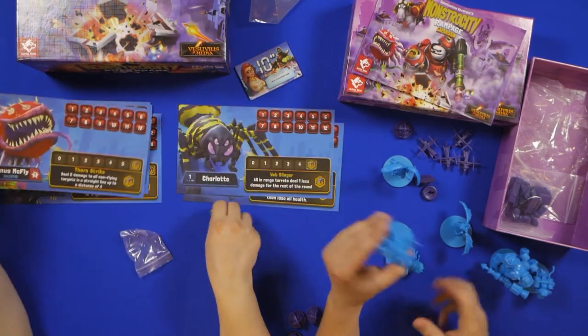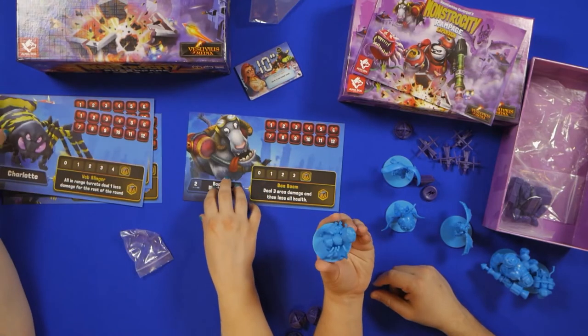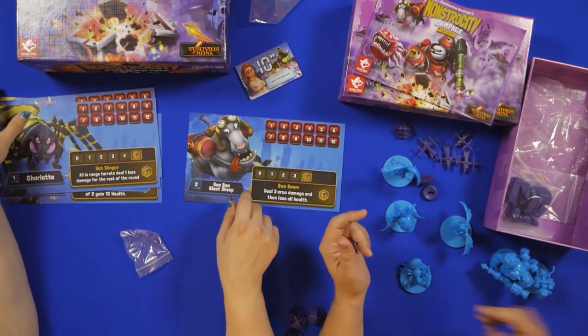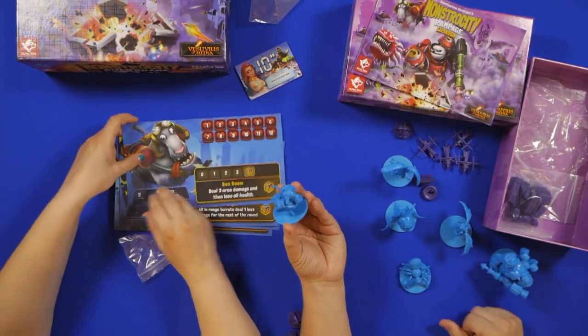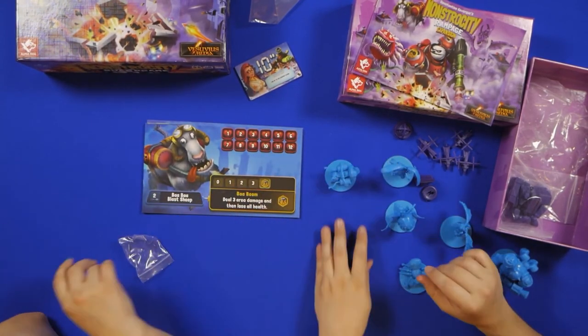Venus McFly. Charlotte. These are some genius names — Charlotte's pretty cool. And Baa Baa Blaster Sheep. They know how to party. And there you have it — that is Monstrosity the Board Game and the Monstrosity Rampage Expansion unboxing. Thanks for joining us. We'll see you next time.